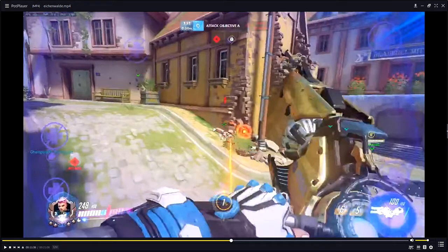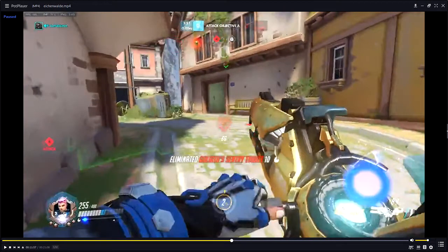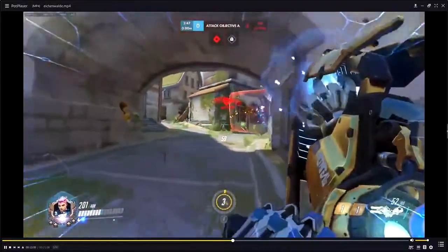Catacris wants both shields to be up simultaneously for an engagement. So every time he uses one, he uses the other to keep the cooldowns near each other. If you use one and then use the other much later, you'll go into an engagement lopsided in terms of barrier use. I'll be honest — I have never personally, playing Zarya, thought to keep my cooldowns paired up. I would just use them based on the situation. But Catacris is saying because of the spam, he can keep both shield cooldowns together, and when pushing into spam you need both shields to just sprint — use both shields and sprint into the other team.